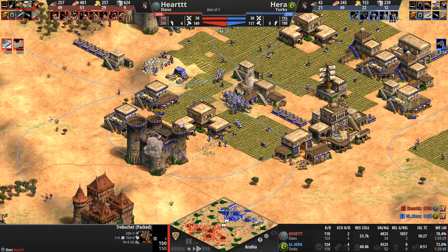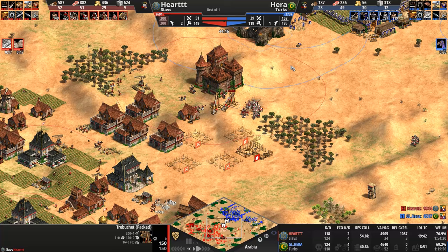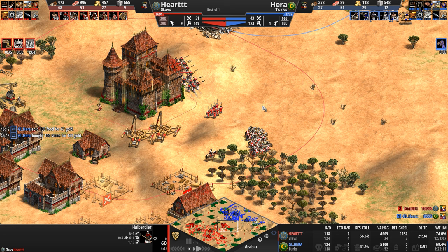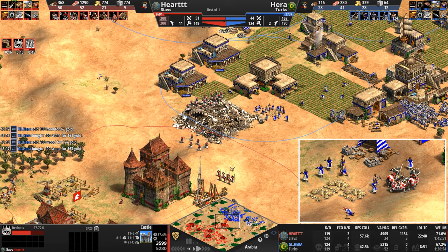Where is that trebuchet going to go on this high ground? I still think this is high ground. Look at that — Masonry for our Slav. He is at 200 population and even though Hera is getting Heavy Camel Riders, he is down 40 total supply.